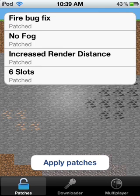The patcher brings up three menus. These are the mods that I have installed, though the only one you get at the beginning is the fire bug fix. If you're an iOS user you know what that is — if there's lava in your world, it could randomly place a fire block somewhere, and then it spreads through your entire world and burns everything.